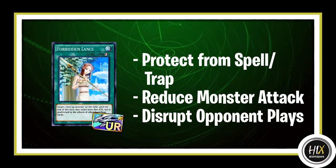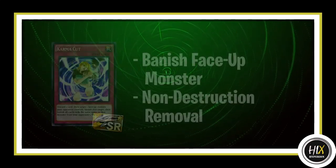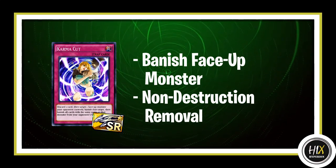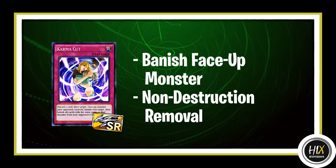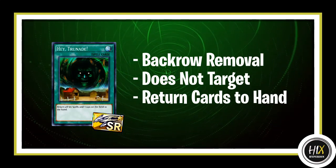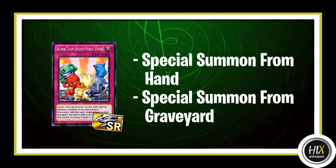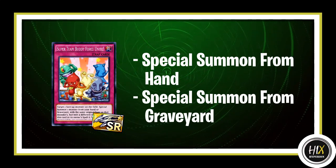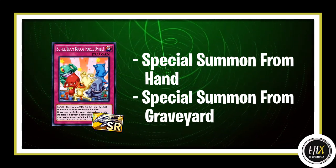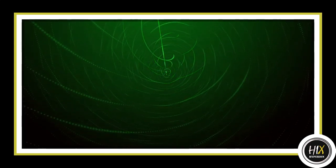For the SR dream ticket I also have three recommendations. First up is Karma Cut — you get to discard a card then banish one monster, which is a very good form of removal, unless you're using it on Metaphys cards. Then we have Hate Grenade, which is back row removal that doesn't target but only returns them to the hand. My last recommendation is Super Team Buddy Force Unite — it can summon a monster from your hand or graveyard as long as you target one monster on the field with the same type, making it very useful for XYZ or synchro summoning.